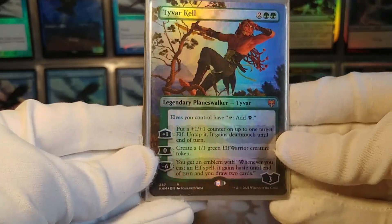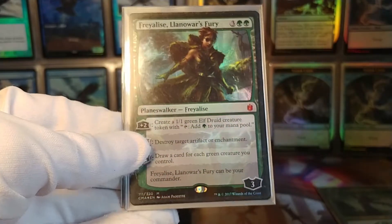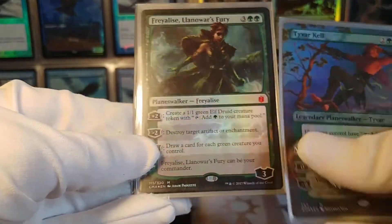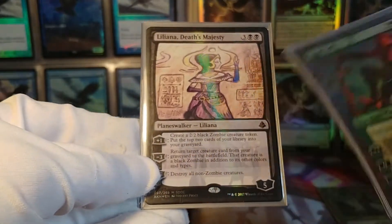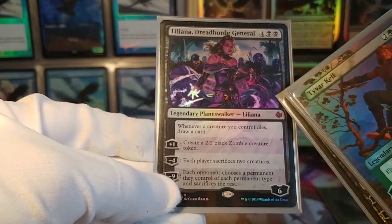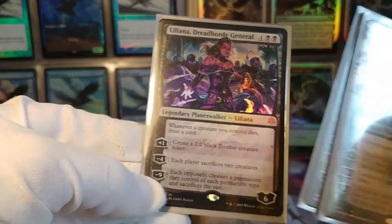Now we have the planeswalkers. Tyvar Kell is a solid elf planeswalker. Freyalise, Llanowar's Fury works well with elves and does other good things. Liliana, Death's Majesty is all about graveyard mechanics — mills yourself and brings stuff back. Liliana, Dreadhorde General makes you draw when your things die, makes zombies, and is generally a powerful card.